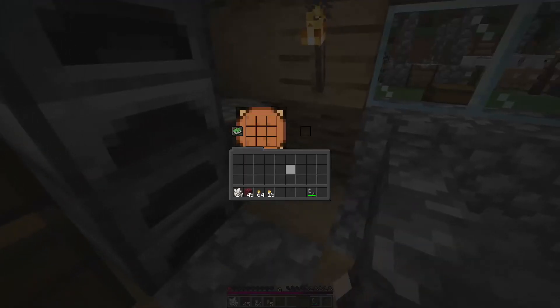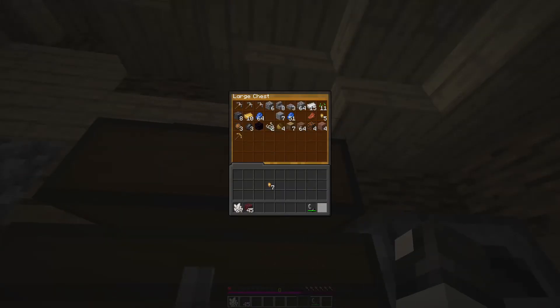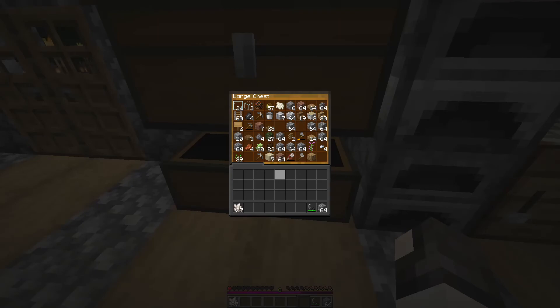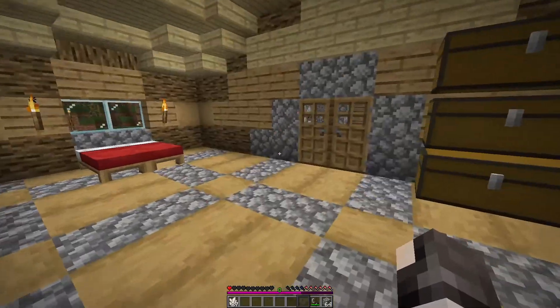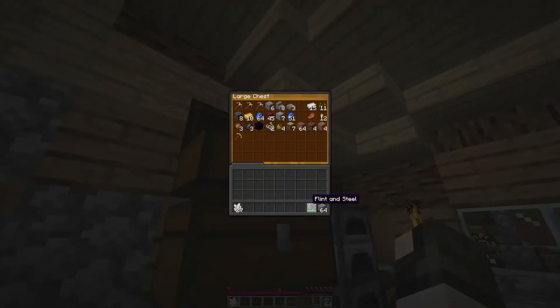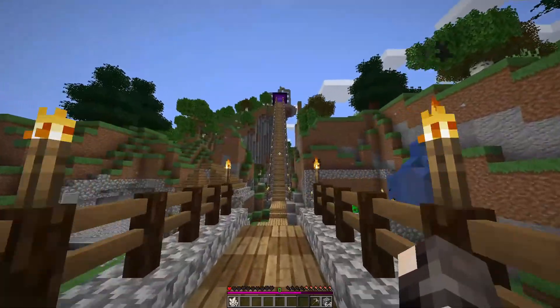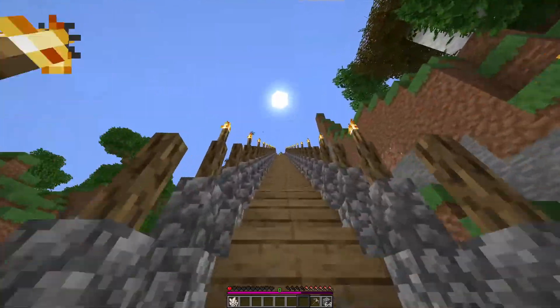Here's the collection from the nether — that makes some more gold. In total we have gotten eight gold ingots which I'm going to throw in here with the gold nuggets. We got some netherrack. But first I want to make this quartz into an observer — I need cobble and redstone. Oh yeah, it's all in the portal frame. I'm going to have to go and collect it from the portal frame.